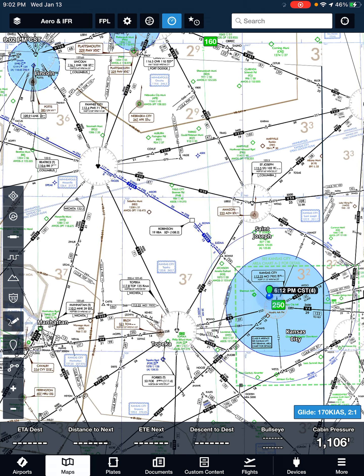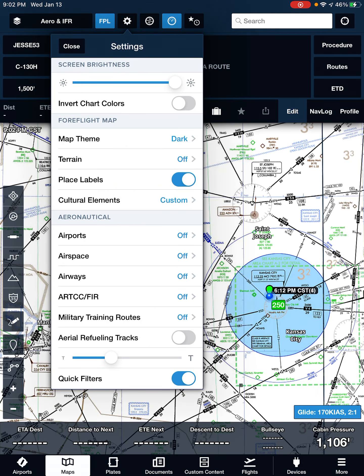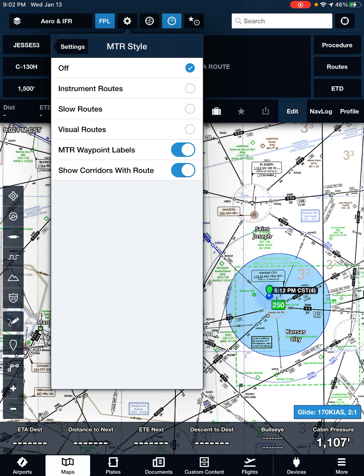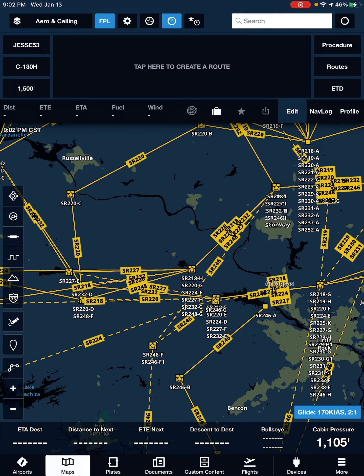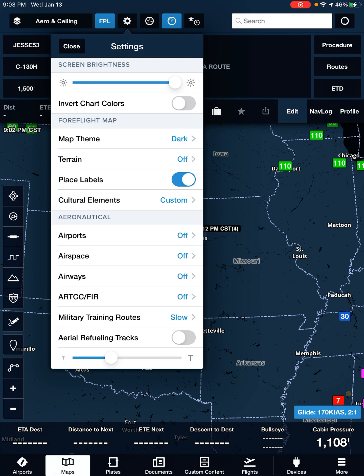MTRs. ForeFlight came out with this feature a couple of years ago — it wasn't previously updated, so it's kind of nice. We don't fly a lot of MTRs at St. Joe, but it's definitely a possibility for us. If you go to the top of the screen right next to flight plan, you've got that cog, and under the aeronautical section you have military training routes: IR, SR, VR. For example, all the SR routes — you can look at these, there are the ones around St. Joe. If anybody wants to go back down to Little Rock and fly the old 220, these are all available now with the touch of a button.